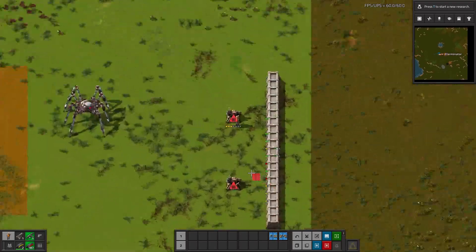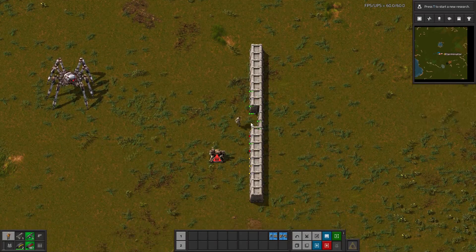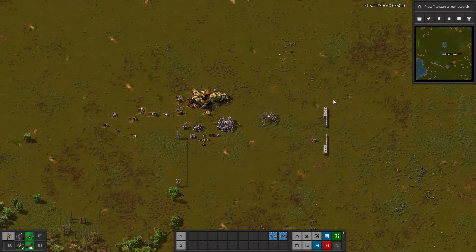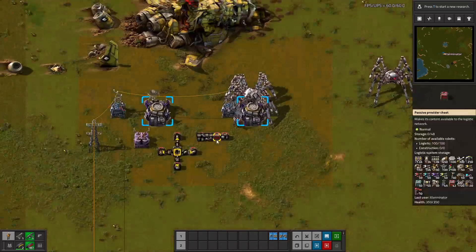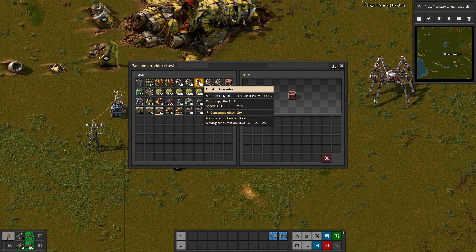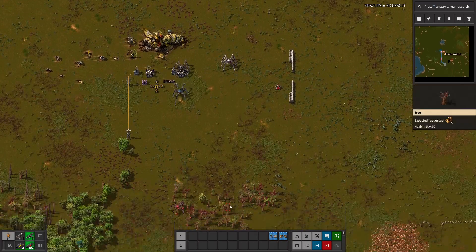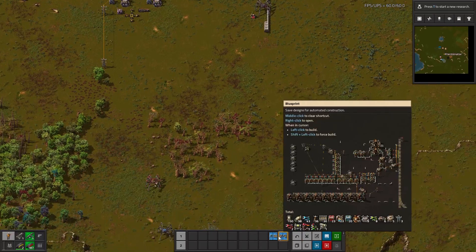I was doing some testing and things were a little glitchy — I think it was user error on my part. The main reason you'd use this is for blueprint building, but we'll do repairing near the end. I'm going to throw some bots into this network. You don't even need to put bots in them — they will request the bots themselves. And you can see they change colors based on their jobs. This one is already heading off to deconstruct some trees I had marked.